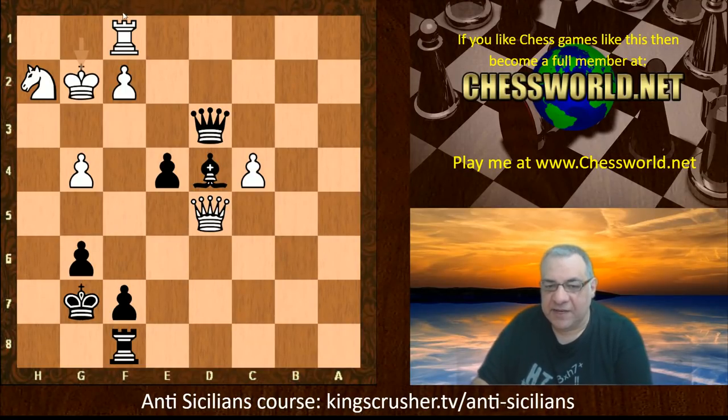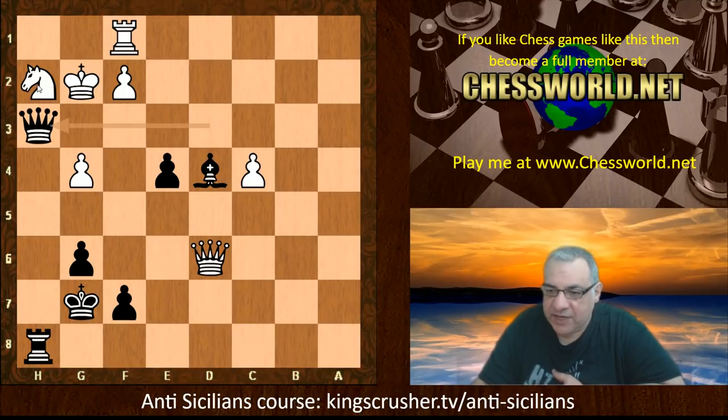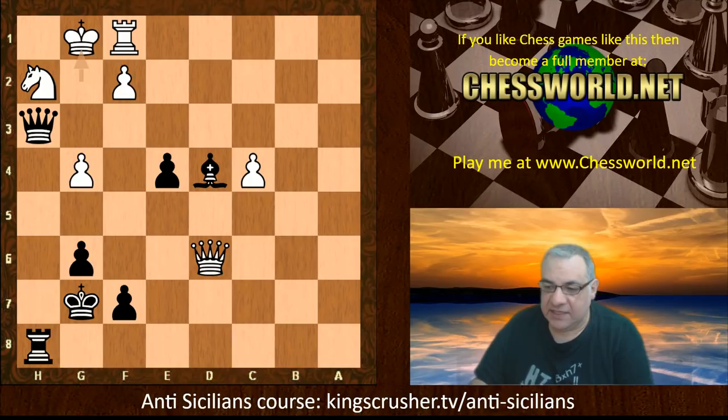Rook h8, Queen d6 — White has no plan but is trying to hold down all the issues. Queen h3 check, King g1, Queen d3, and the king goes back. Now Kasparov finds a way to win with a super powerful move that ends the game. Queen c3 — this battery creates a common square for these pieces, a double attack against the queen and the knight.